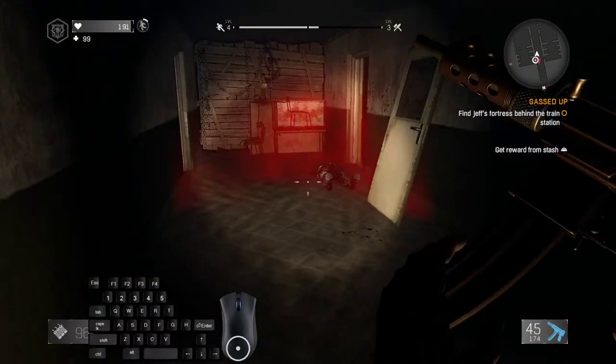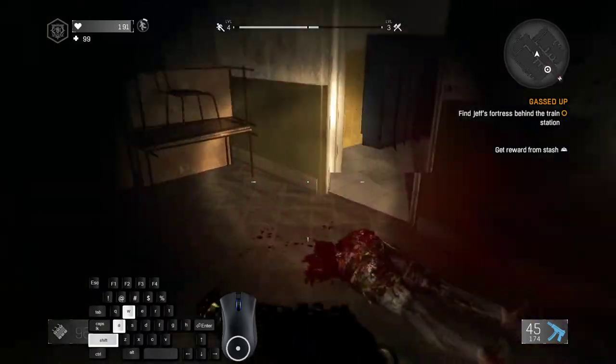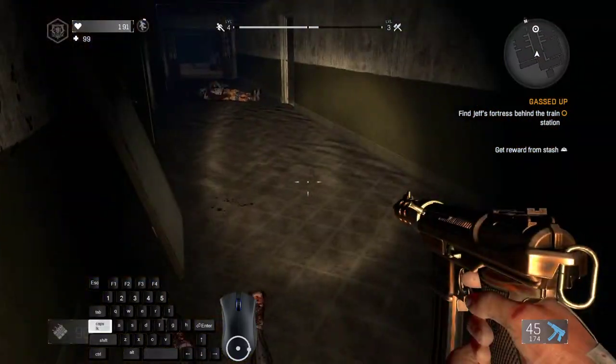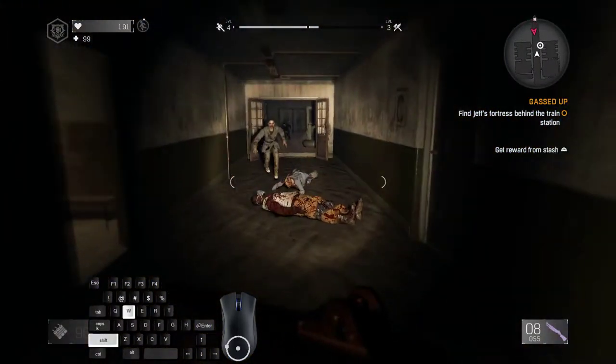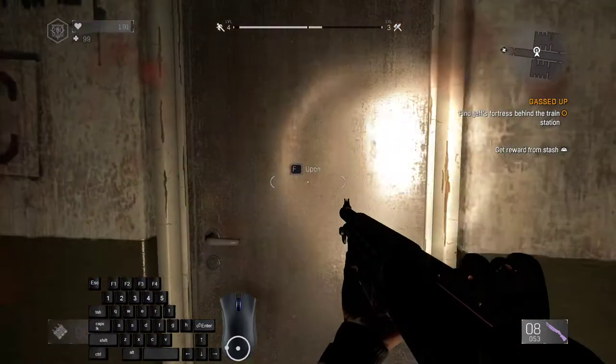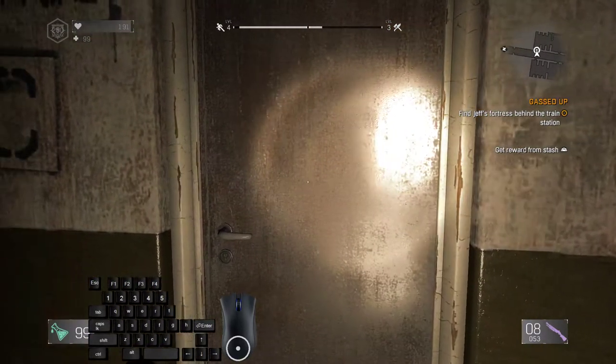Jump over this zombie and kill this bomber. I'll kill this guy just for the sake of demonstration. Sometimes this bomber can glitch out and stay here — there's nothing you can do about it, just walk inside and kill him. After killing this bomber, you will be able to interact with this door.